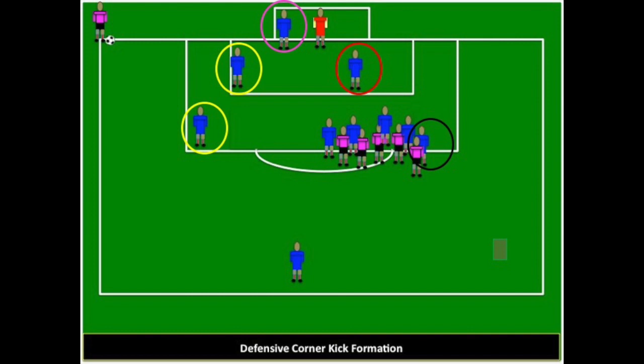Here we have a corner kick defensive set. Let's go over the responsibilities of each player. There's a player on the near post in the pink circle, then inside around the six-yard line — not too far from the far post so the ball can't go over their head — is the player in the yellow circle. On top of the 18 there's another player in the yellow circle, a player in the red circle playing a zone, and then everybody else man for man. We leave the striker up top.